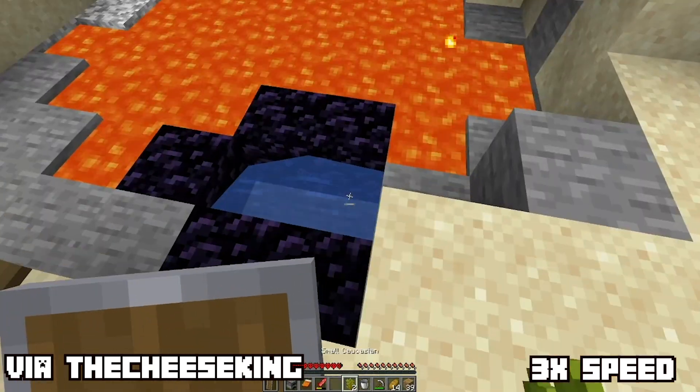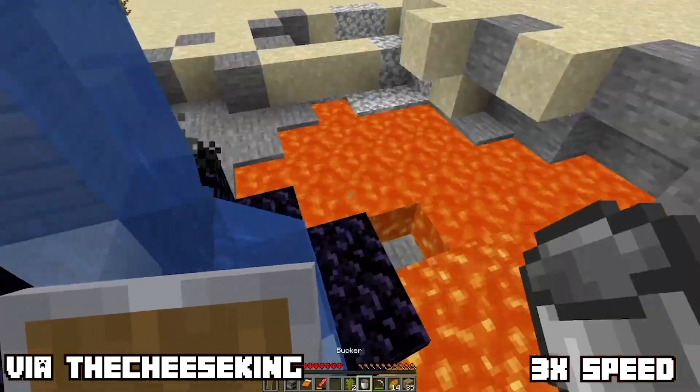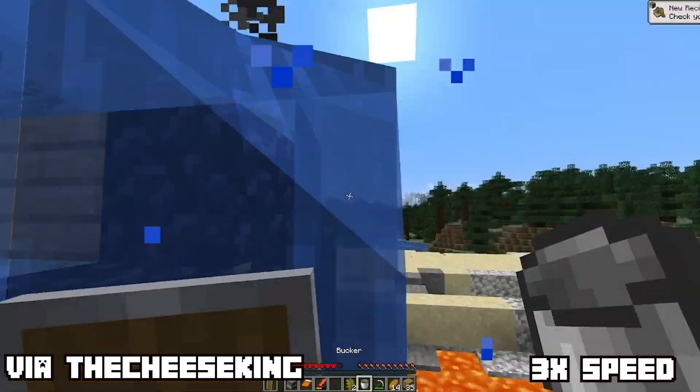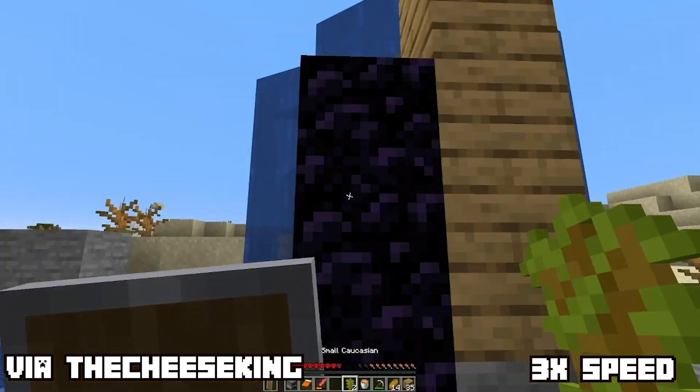Using the mechanic of water touching a lava source turning it into obsidian, you can make a 4-tall tower of blocks, placing the water on the inside of that tower and then building up the portal with the lava instead of obsidian. The lava will instantly turn to obsidian and then you can light the portal once it's done. Here's a clip.